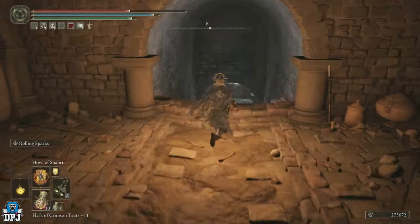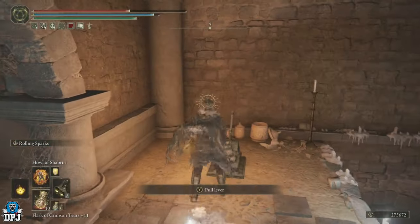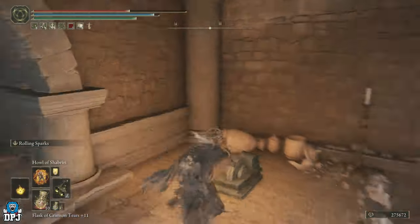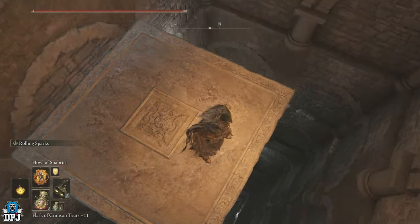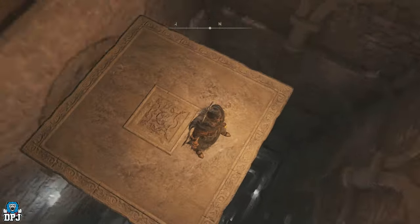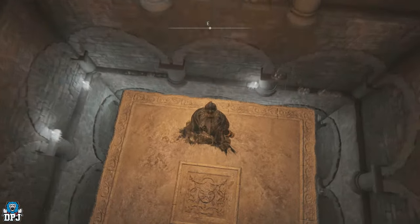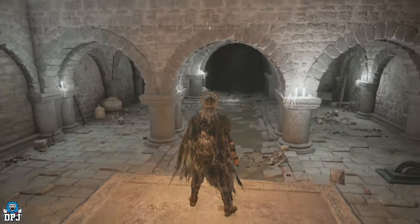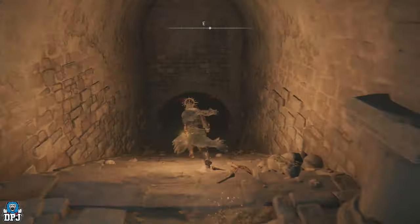Around here there are a few little items to pick up — the Grave Wars — but nothing you absolutely must grab. The important items I'm going to show you. Now go down to the very bottom. Here again it will be pitch black, but I'll show you exactly where you need to go.